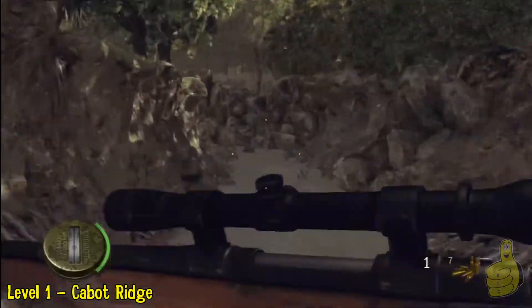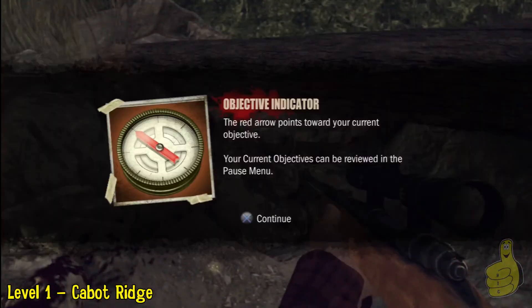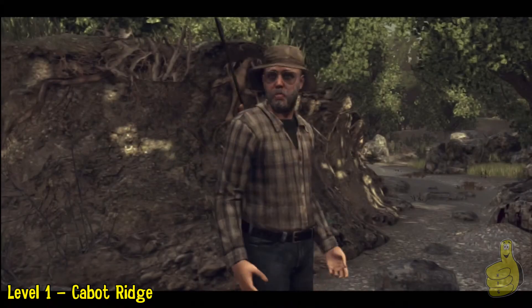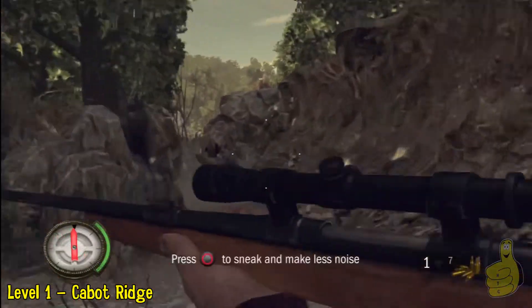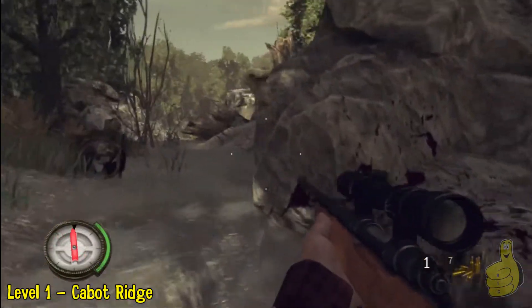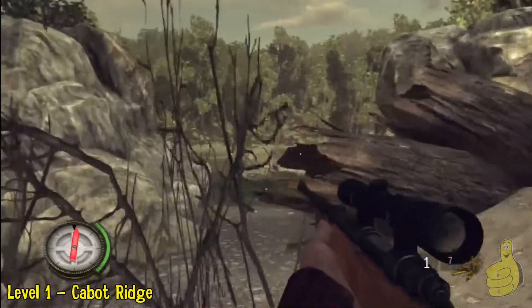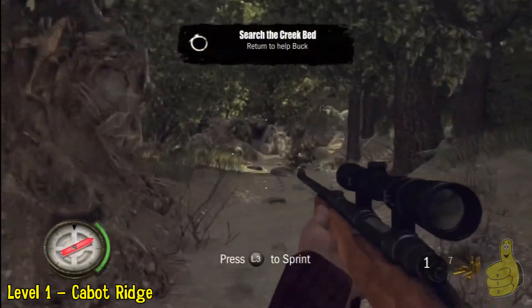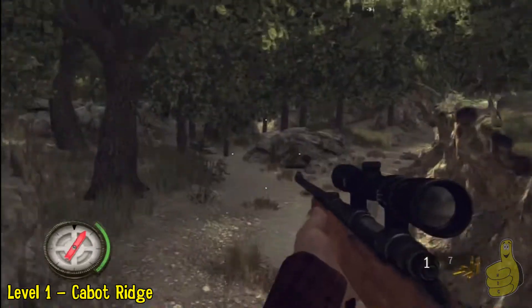So when you start off as old man Dixon — spoiler alert, I should have said that sooner — you start here in the creek and follow down to your buddy who looks a little bit like Dale from the TV show. You get all the way down, tiptoe, look around the corner, you see the buck, he sees you, then you hear gunshots and you turn around.